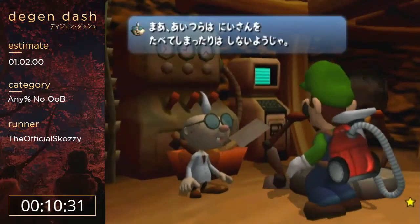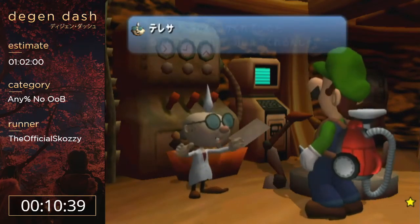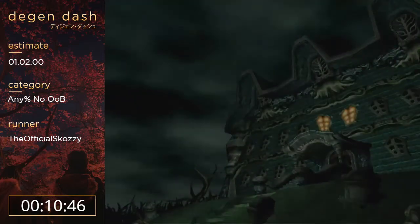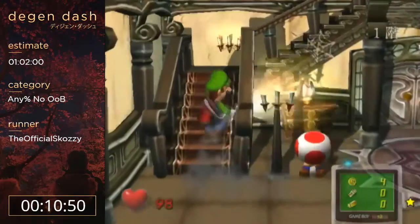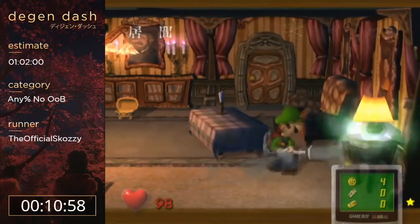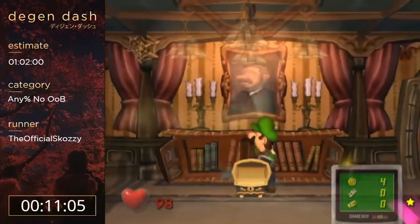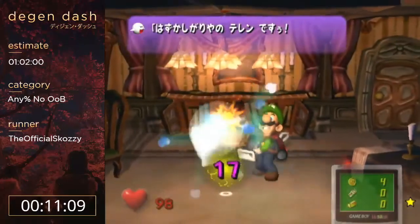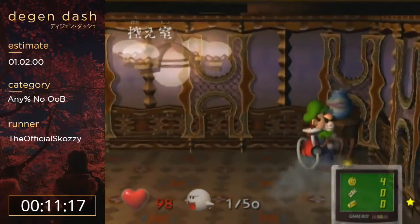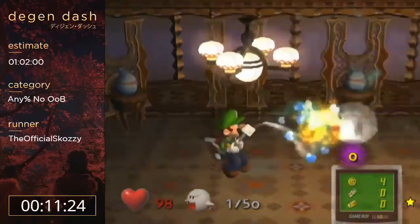Now we get to catch boos. I think it makes the game a lot more interesting - it takes a lot of understanding to be good at finding them. In this first room you really want to get a text skip because there's a really long text on the first boo explaining how boos work. You can suck up the sheet after you catch the boo but before the text shows up and it will skip the text. If the boo hides in that table you won't be able to get the text skip because you have to pull off the sheet to get the boo - that's bad RNG.